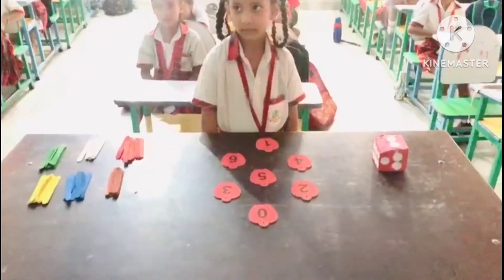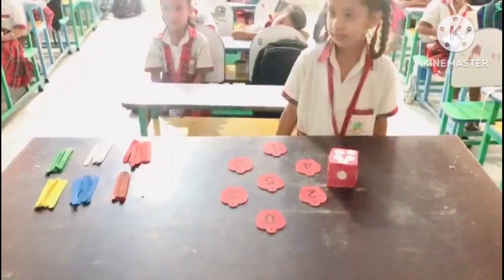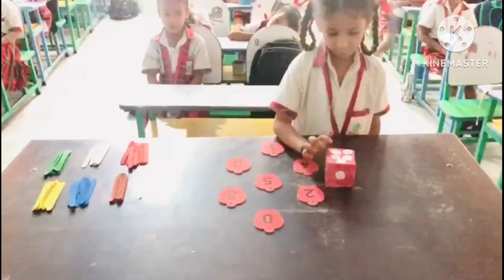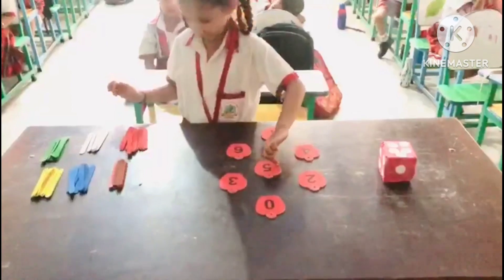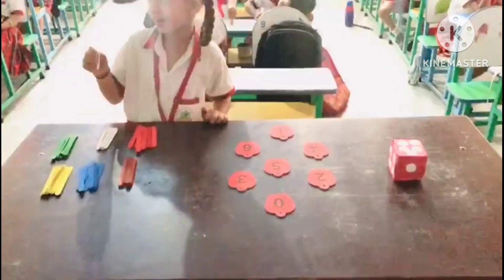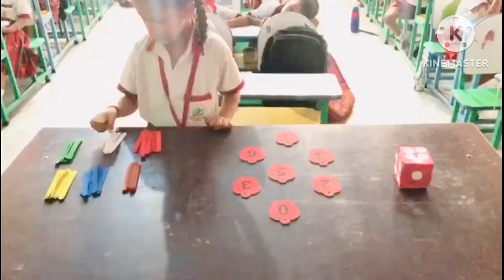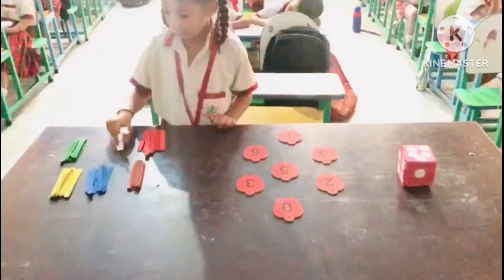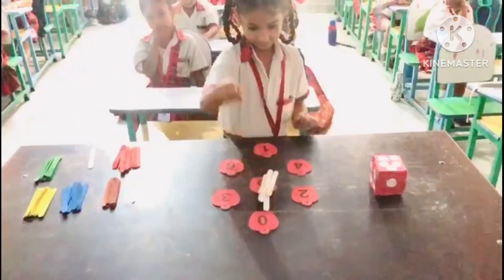Okay, first shuffle the dice. How many circles on it? One, two, three, four, five. Okay, where is five number? Okay, which is your favorite color? White. Okay, take five sticks. One, two, three, four, five. Very good. And put it on it. Very good. Okay, let's go.